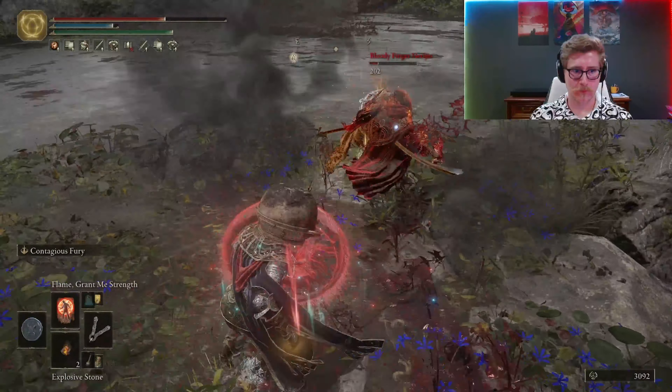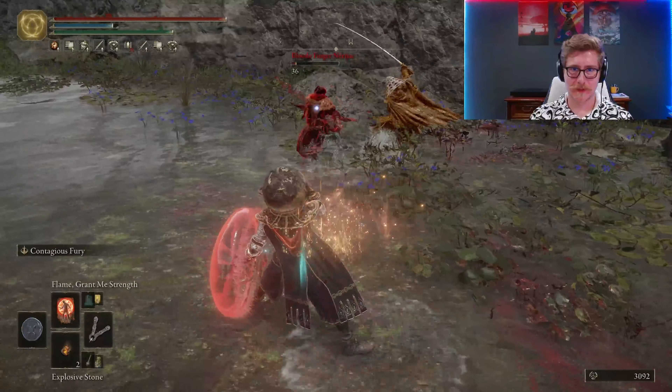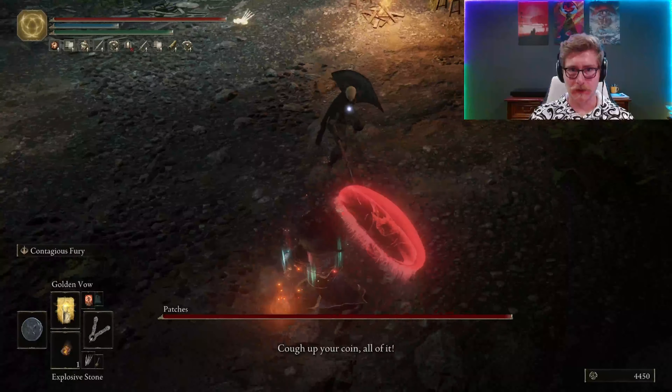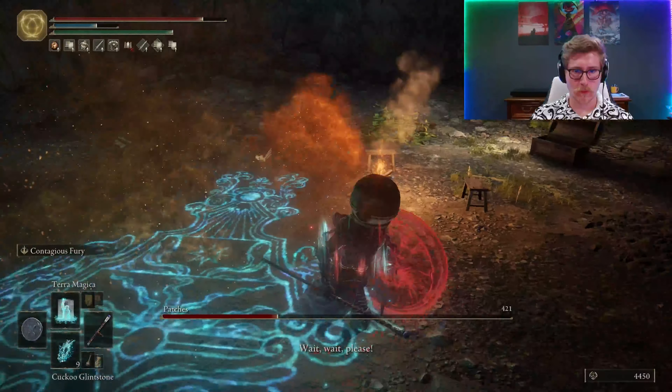There's a lot in Altus, but we're just concerned with the Perfumer's Paraphernalia. In the Shaded Castle, there are a bunch of sellable items like Golden Runes and Smithing Stones, but more importantly, you can find a perfume bottle and the Perfumer's Cookbook No. 2, letting us craft the Bloodboil and Poison Spray Mist Aromatics — two very strong perfumes.